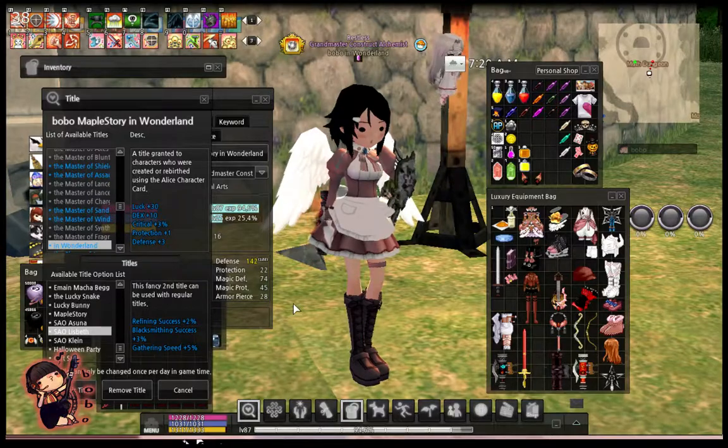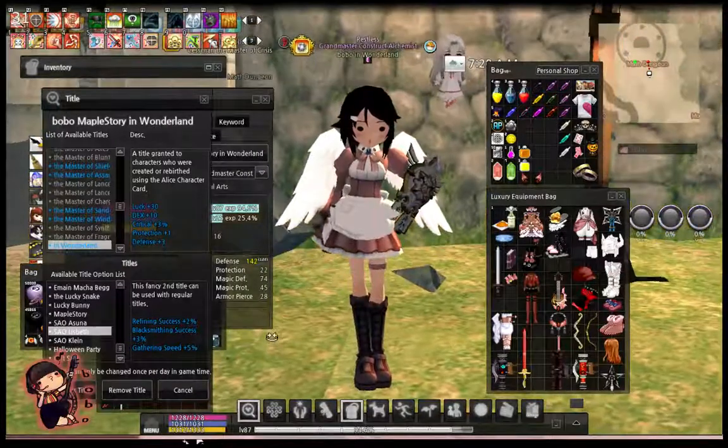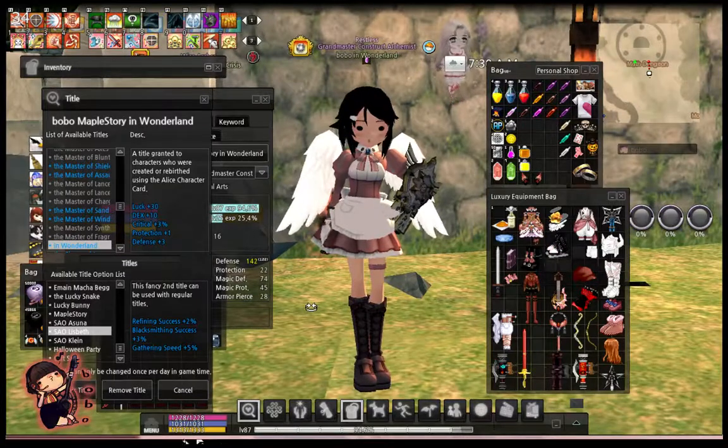Elizabeth — the title gives refining success rate, blood smithing success rate, and gathering speed. So it's pretty nice, actually. It's a pretty nice title. You just buy the bag and then you unload all this stuff. And that's it. There's no chance of fail.